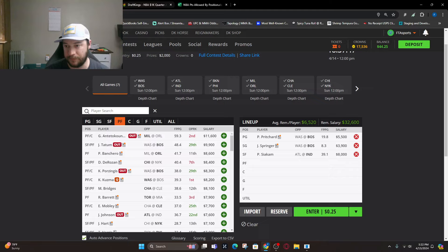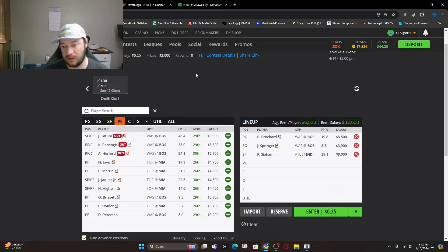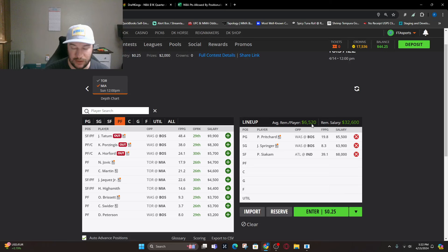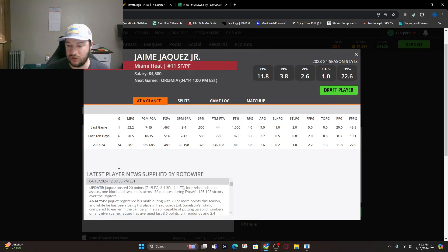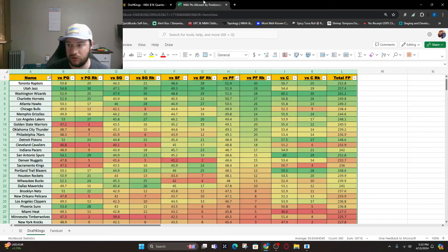Moving to power forward — Toronto, Utah, Washington are worst against the position. It's Miami and Boston yet again. Looking at Jovic at $4,700 — the minutes have been there, coming off a pretty good game, projecting around 34.75. That's not bad, especially averaging around $6,500. You could go down to Caleb Martin — 30 minutes but only 15 points, really hasn't done much. Jaquez Jr. had 32 minutes and 45 fantasy points, went over 10 times value. I think we could see that again — I'm going down to $4,500 and taking Jaquez.